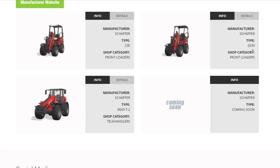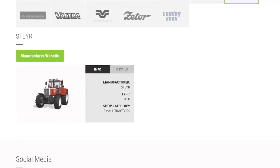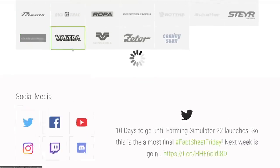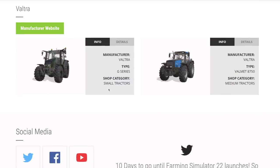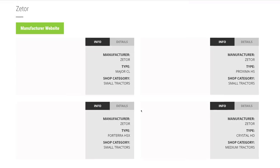Schäffer also brings an articulating telehandler and a standard telehandler. From Steyr, just the 8150 — a good starting tractor that matches nicely with John Deere and Massey. From Strautmann, a 17,000 liter animal mixer returning from FS19. From Valtra, the G Series and Valmet 8750 — I think we'll see more as day-one mods from Giants. From Versatile, the four-wheel drive everybody's ready for. From Zetor, the Major, CEO, Proxima HS, Terra, HSX, and Crystal HD.